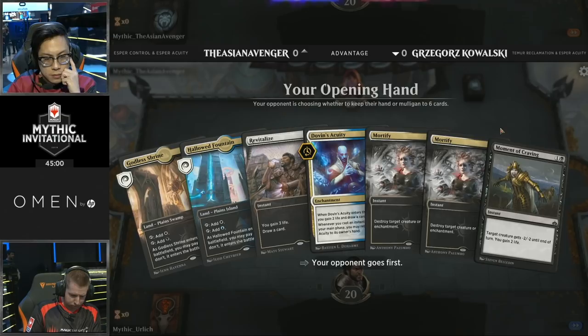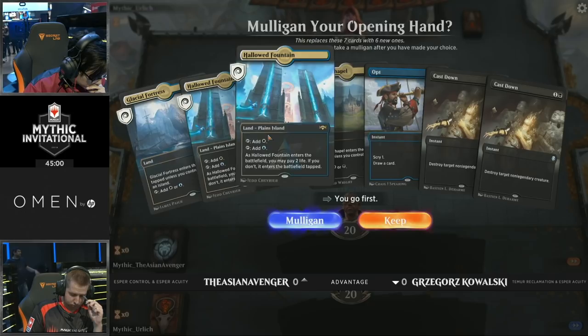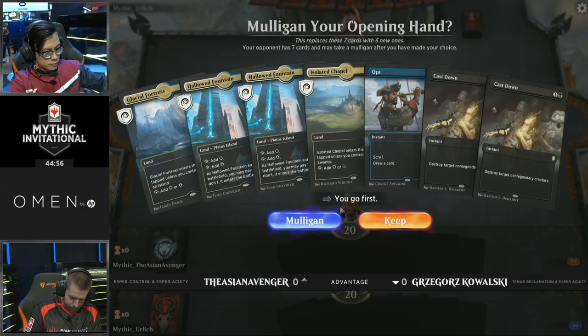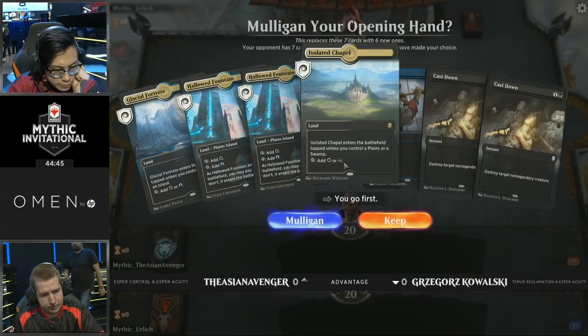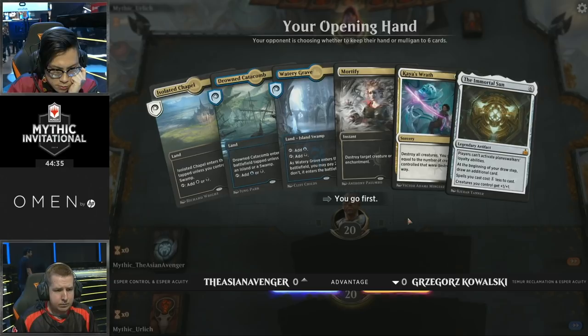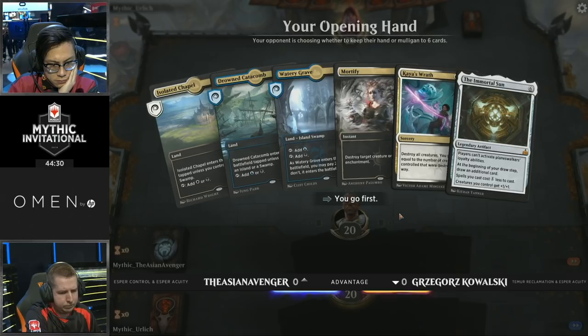Taking a look at the opening hands. It seems like we're on the Acuity list. Kowalski, not the best opening hand. This seems to be the Esper Control for the Asian Avenger. It looks like it's likely an Acuity mirror because Opt is often not a card you see in the Esper Control deck. So I think we're going to be seeing an Esper Acuity mirror, which may be the first time we've seen that during this tournament. So what do you want to see before your opponent in this mirror? What is your advantage?